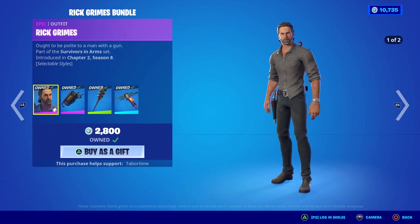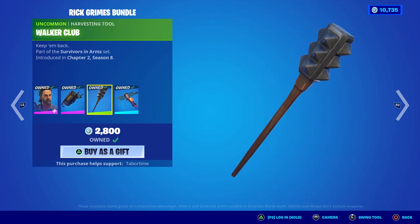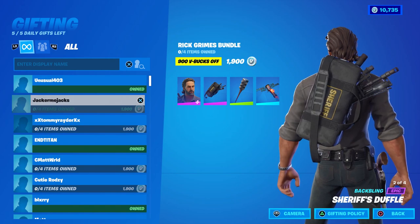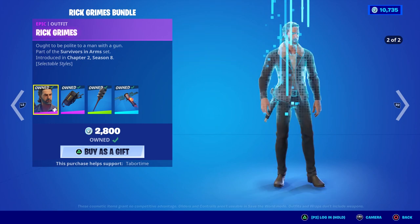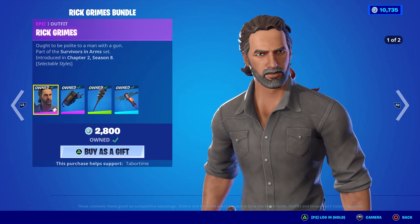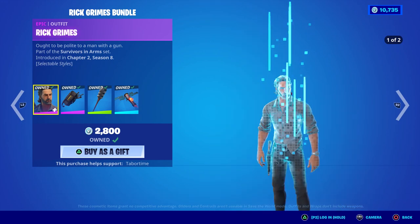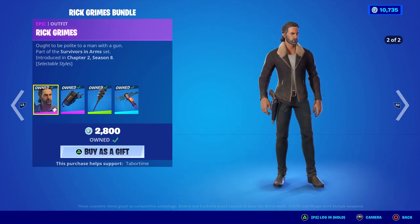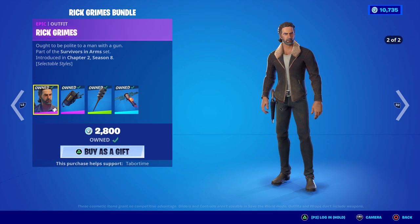The bundle includes the skin with two different styles, the back bling called Sheriff's Duffel, the Walker Club Pickaxe, and the Crashing Satellite. The total price is 1900 V-Bucks, which is a bit bizarre. I'm a little disappointed — not because they messed the skin up, they didn't. I think it looks phenomenal, exactly like Andrew Lincoln who plays Rick. I've seen a lot of people say it looks nothing like him, but it looks almost spot-on.